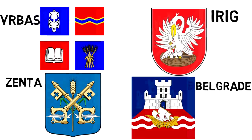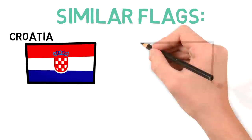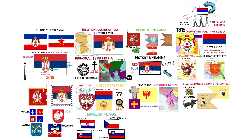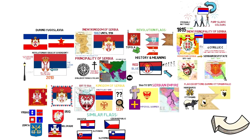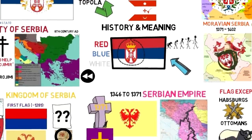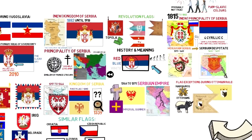Throughout the surrounding region, a lot of other countries used the same pan-Slavic colors in their flags, like Croatia, the Czech Republic, Slovakia, or Slovenia. And that was a brief overlook at the history and meaning of the flag of Serbia — how it evolved throughout time, stretching from the medieval ages to current days, and how its symbols have developed throughout history, always representing the Serbian people.